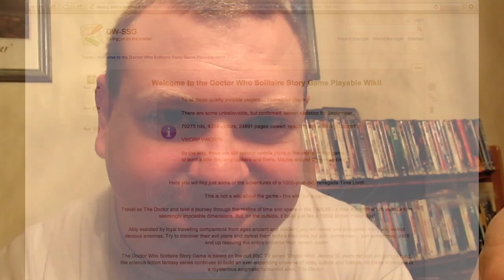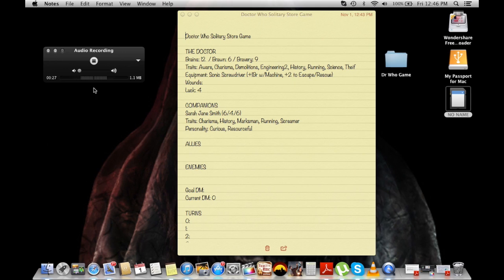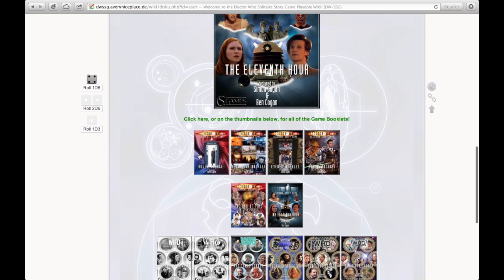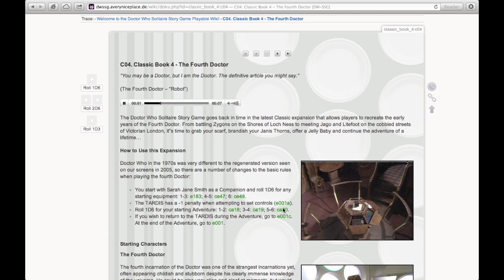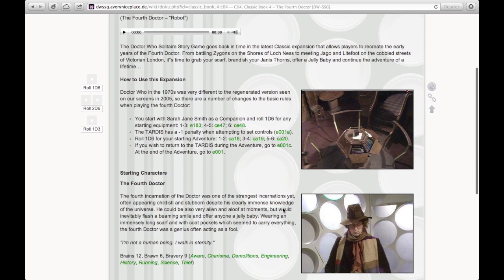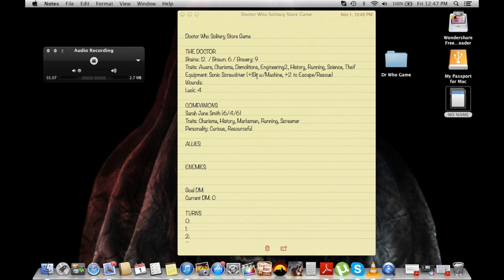Here's a quick playthrough to show you how it's done. I've got my character sheet set up. I've decided to play with the Fourth Doctor — I believe he's the best Doctor of them all, that's why I'm doing it. The book tells me that with this Doctor expansion I'm going to start with Sarah Jane Smith as my companion, and I get to roll for starting equipment. I'm starting with a Sonic Screwdriver, which gives me one extra Brain when I'm against a machine person and a plus to any escape and rescue. Sarah Jane is here with her traits and stats all set up ready to go.